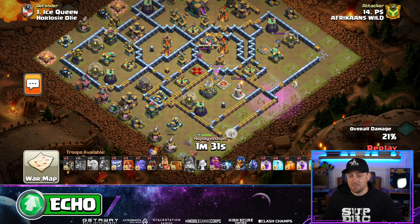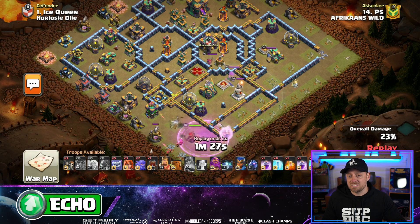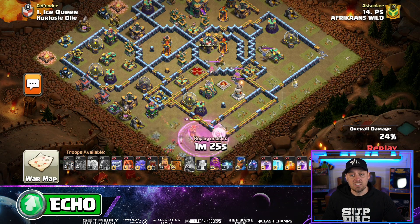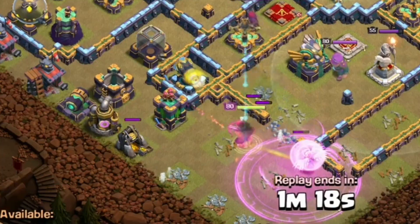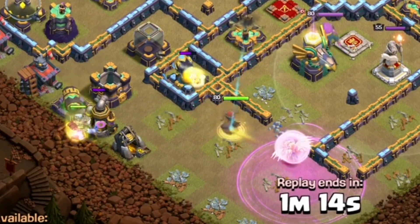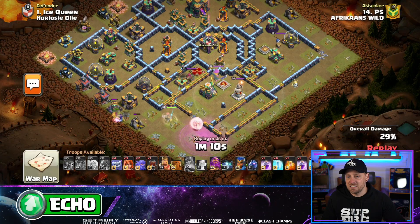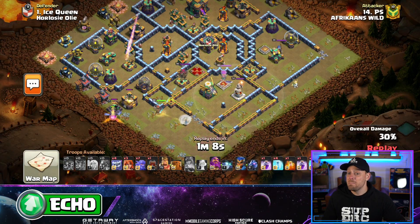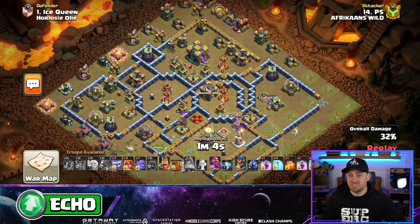Now she's just diving around. I would love to see her push into this Eagle compartment, but at this point she's just trying to salvage as much as she can. She could step forward into the compartment with the dark storage and get some value, but instead she's going to be pulled by the cannon and go around — she is not going to get into the base. This attacker needs to work on their funneling. Missed two separate funnels right there, which is going to be devastating on the attack.